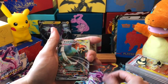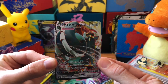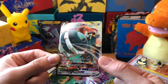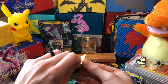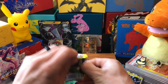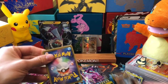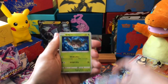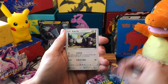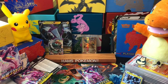Just like that, a VMAX Copperajah - really awesome pull. I do already own this one but it's a lovely card, look at the fantastic artwork on that. You tend to get in a booster box one secret rare, two VMAXes, and probably somewhere in the lines of four or five regular Vs - so probably around seven to nine holographics total.